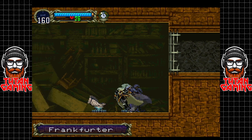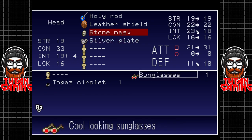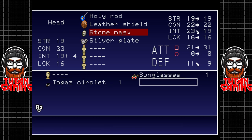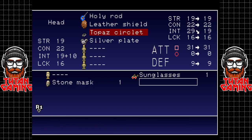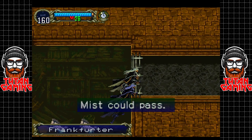That's where we're supposed to get that weapon. We picked up the topaz circlet - it restores HP by poison damage, which is curious. It puts our INT skill up by a lot so we lose a little bit of defense, but it makes our magic way better. Our defense is pretty high to be fair, so that's all right.